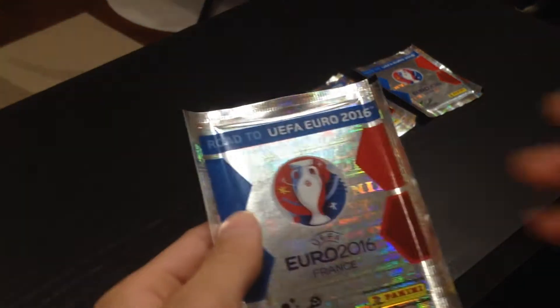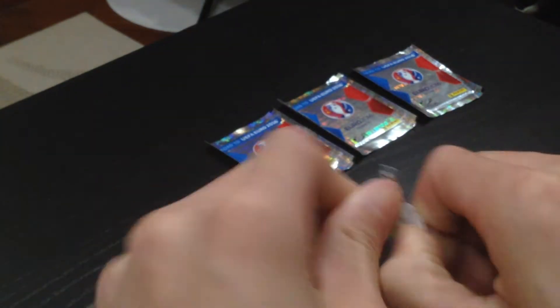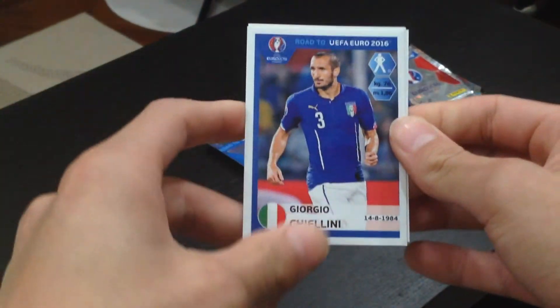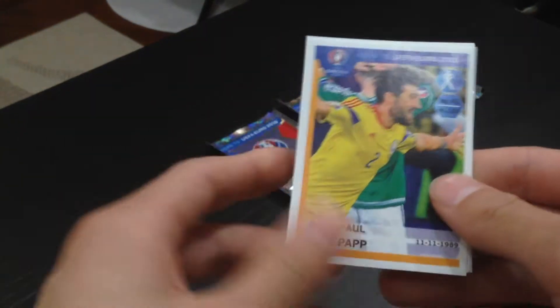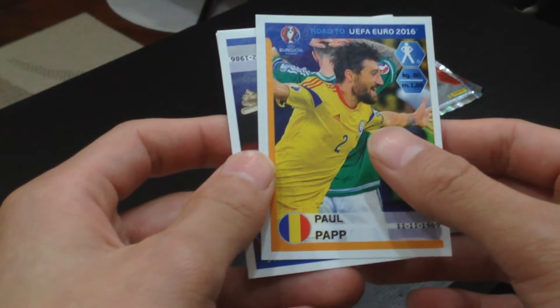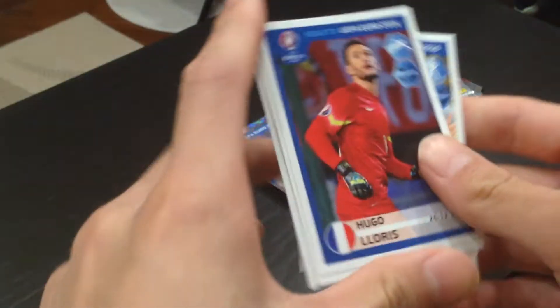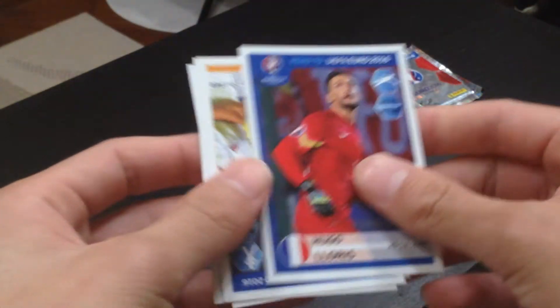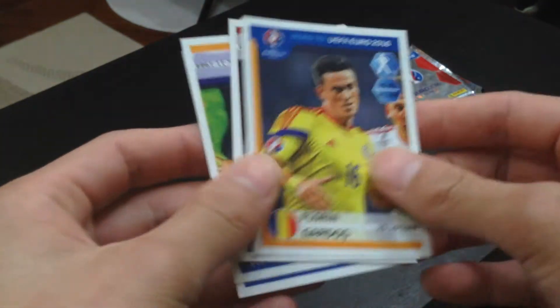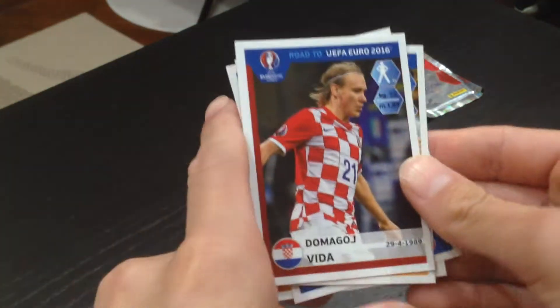Continue to our second pack. Our first player is Chiellini, Italian defender, very famous and good. Our second player is Paul Papp. Third player is Hugo Lloris. Fourth player is Gardoz. And last player is Vidar.